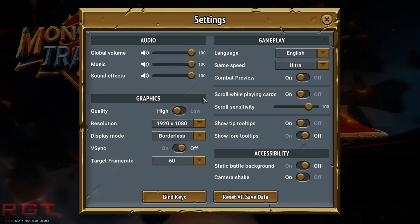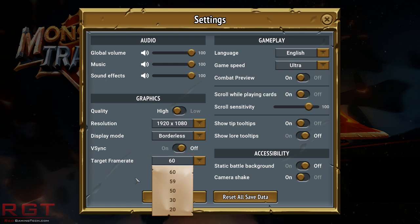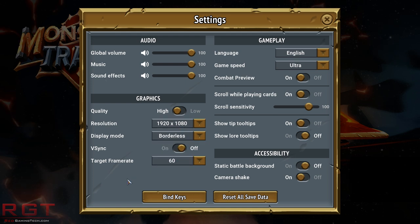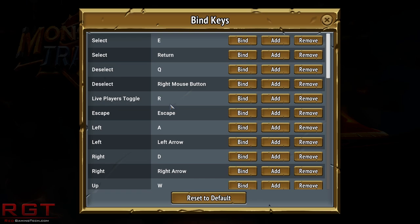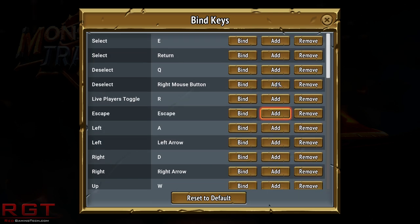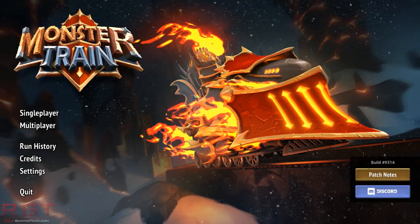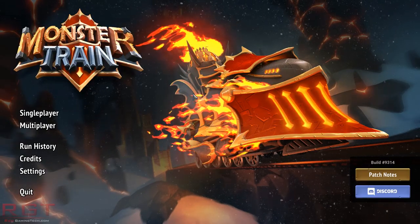Let's run through the settings first. You've got quite a few options here — you can only go up to 60 FPS as far as I can tell. There's the usual windowed, borderless, or exclusive options, resolution options, and different audio sliders, which is always nice to see. It does have a few different game speeds, which you can tweak in-game. You can rebind pretty much everything, which is nice. I play this game pretty much exclusively with mouse.